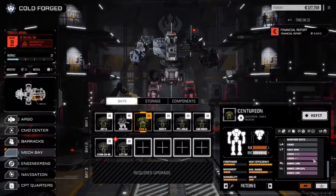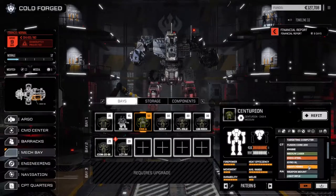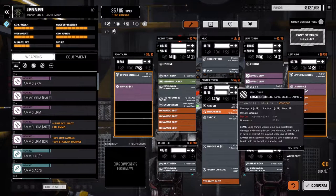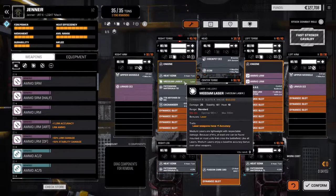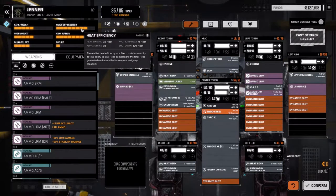I tried working out a build that would give us the best outlay, but it didn't really seem to work all that well. What I did do is refit the Jenner. We've been using it as a long-range missile boat — we had 20 MRMs total — but now we've got 35 LRMs with an Artemis 2 clan system and Artemis ammo, plus enough ammo for at least nine turns of continuous fire. I left one medium laser in there as a backup weapon, and we are pretty heat neutral.